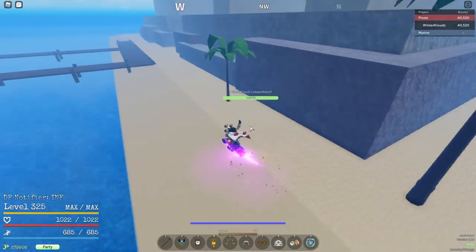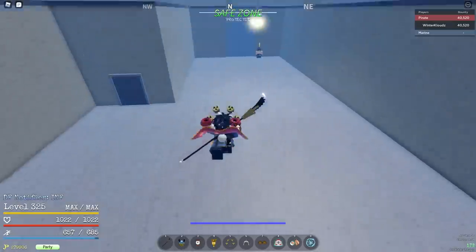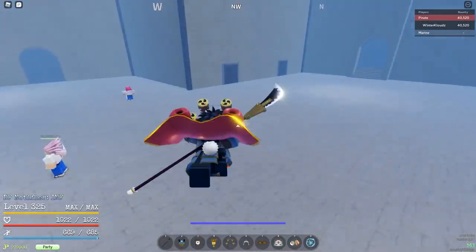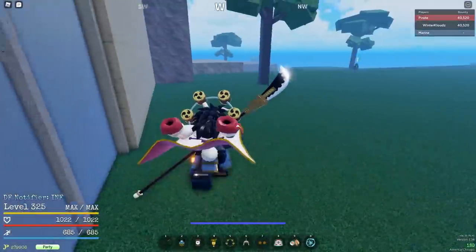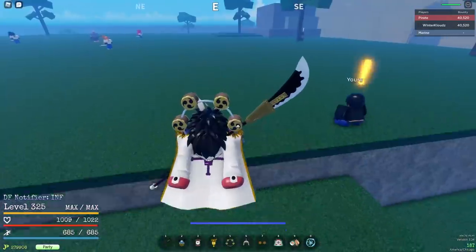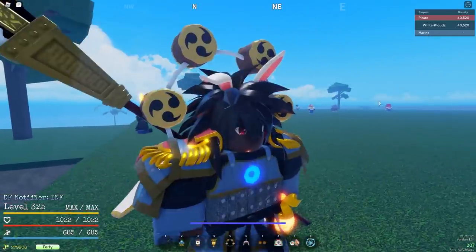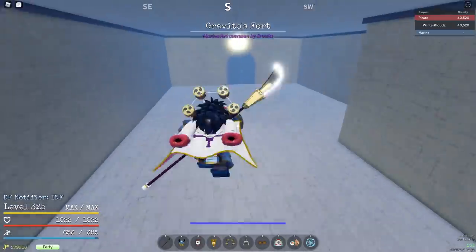On Gravitos Fort, you come here at level 160. Set your spawn and the first quest you'll do — there are two options. You can stay on this first quest all the way up to 190, gathering all the mobs in a big group and killing them in one fell swoop using black leg or one sword style rapid slashes. Or you can cycle between that quest and the second quest here. The guards around Gravitos are very strong, so it's up to you. I personally cycled between both up to 190, though I actually went to 200. You can leave at 190 or stay till 200 — completely your choice.